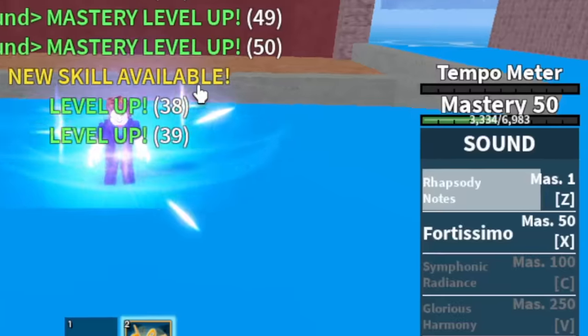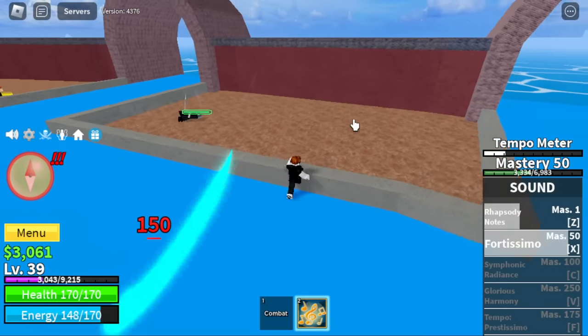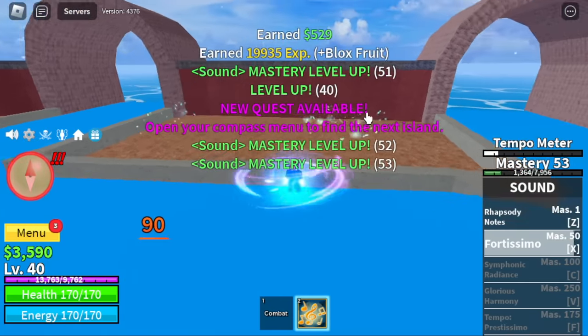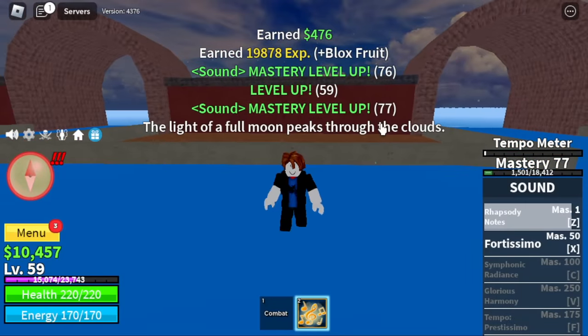At level 39, we're going to unlock the skill Fortissimo. This one's not good for grinding — see that? Knockback. He's going to use his long range attacks. Maybe you can use it to last hit him, but I don't suggest it when still damaging the enemy. Or if you can dodge his skill, then go for it.